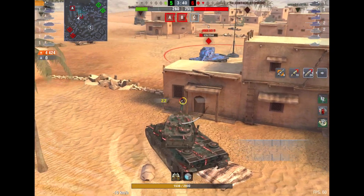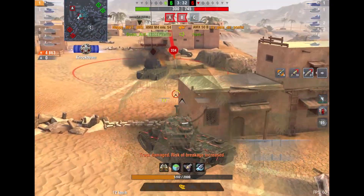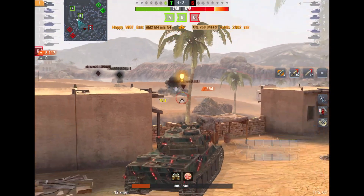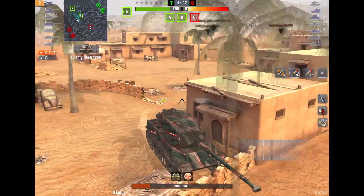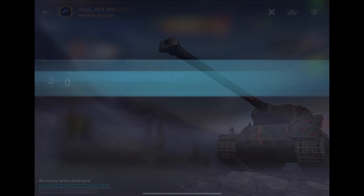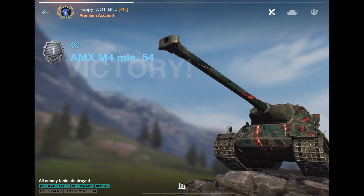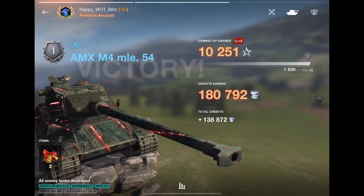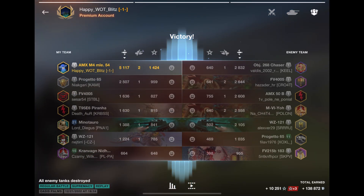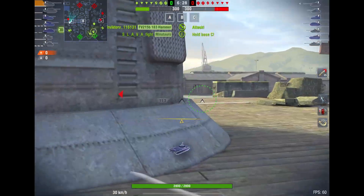The gun on this thing is very nice to play with. Firstly, the alpha is 480, but with Tungsten shells you will get over 500 guaranteed. 500 damage guaranteed on a heavy tank is perfect. The aim time and gun handling are not the best, and the gun depression is not the best, but playing this tank close range the alpha of 500 is really good. With six shots, you can already do roughly 3,000 damage, which is perfect.